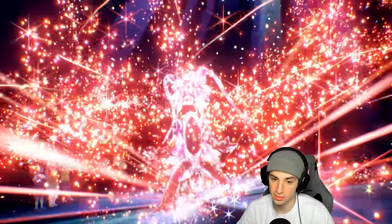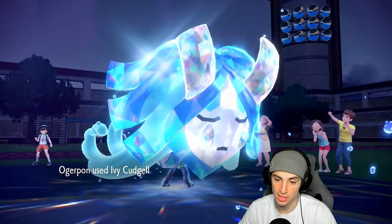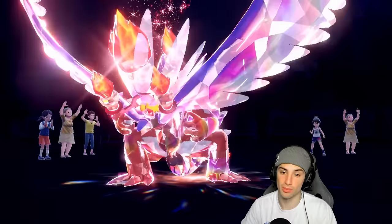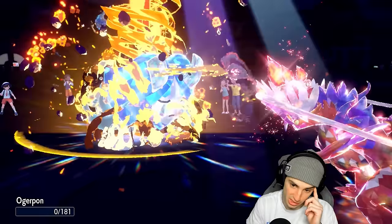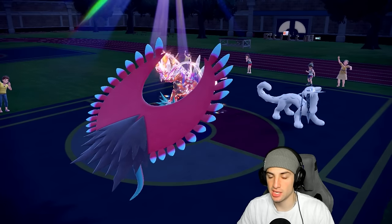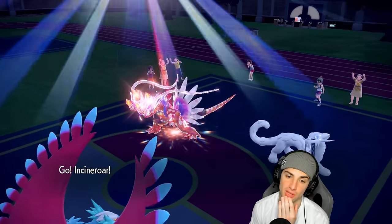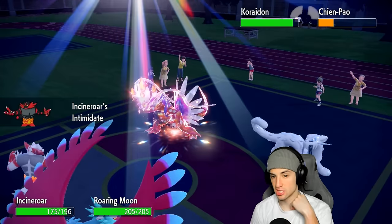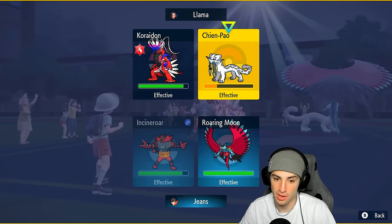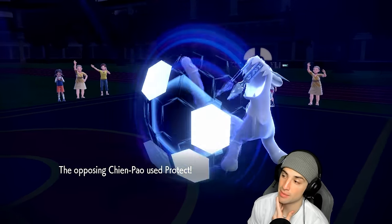He goes for Sucker Punch — gets a crit and chunks up damage. Ivy Cudgel flies, he doubles down into Ogrepon with a crit — wow. Could have just Spiky Shielded. Fire Tera Koraidon coming out and we get off Intimidate. My Tailwind is gone. I think Koraidon protects here, so I'm just going to Fake Out Shenpao and try to set up another Tailwind — Tailwind could be so valuable for us. I Fake Out Shenpao, and it's a double protect from them. We do get off Tailwind — great!